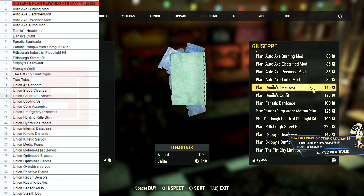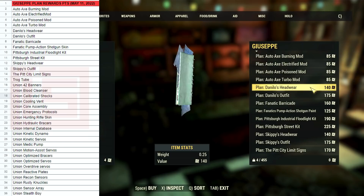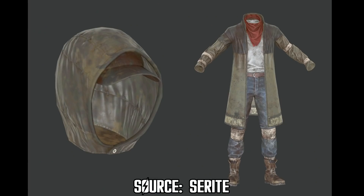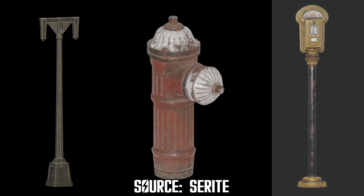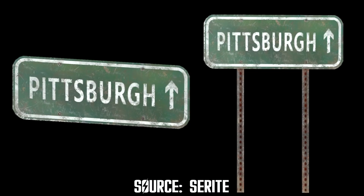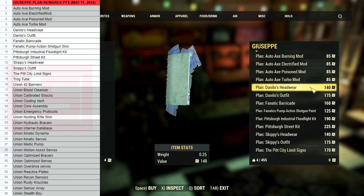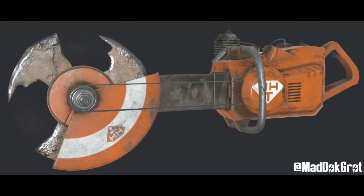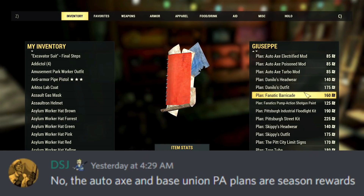Giuseppe offers 35 new plans, but this pool will surely increase in the future as Bethesda introduces new missions and further rewards. At first glance it might look like there's a lot of new stuff, but the majority are just mods. I retrieved some datamine images of the upcoming rewards, such as the Danilo and Skippy cosmetics — they are matching head sets, which is pretty cool. There's also the Pittsburgh Street Kit with several items, the Fanatic Barricade, the Trog tube, and many others. I organized the long rewards list into charts and ended up with only 12 new rare plans that are actual items. The other 23 are mods for the upcoming Union Power Armor and Auto Axe. Those are supposed to be free rewards as part of Season 10 according to the dataminers, which is why they are not listed anywhere in the game yet.